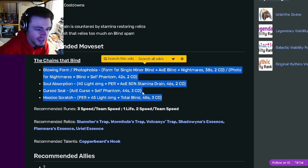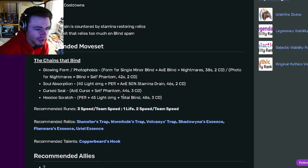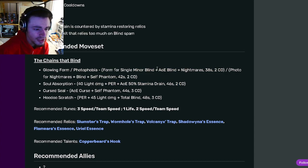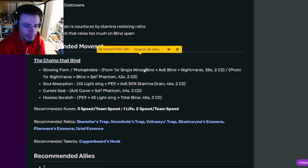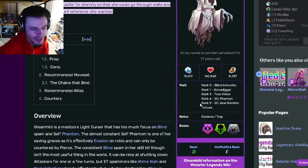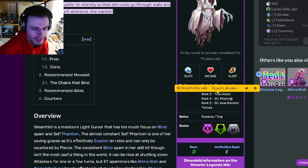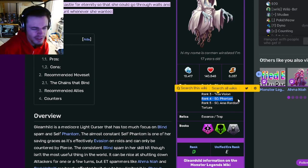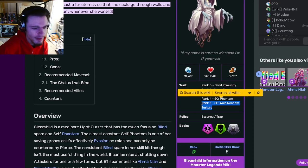This monster is definitely worth getting. She can not only do Phantom, but she also has Total Blind, PER, Stamina Drain, and AoE Blind — she's got a lot of things going for her. Definitely go and try to get this monster out of the breeding event. If you can, rank her up to rank 4 to get that Phantom, and if you can, get her to rank 5 to get that Area Random Torture, because Phantom will make her like 10 times better, and rank 5 will make her even better.